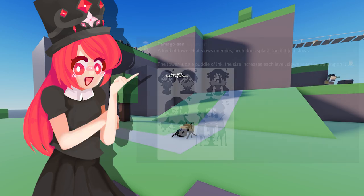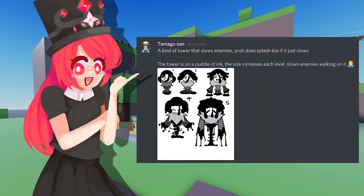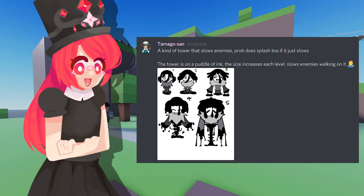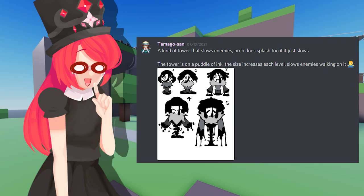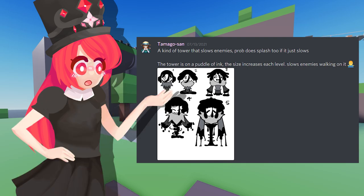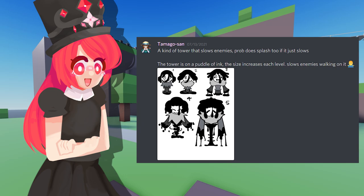The next suggestion is from Tamago-san — a kind of tower that slows enemies, and probably does splash damage too. The tower is a puddle of ink and the size increases with each level. Slow enemies walk on it. I'm not sure what he means with that — it's a little bit weird. But I really like the design. If we're gonna implement this, it's gonna be very hard to transform this design into a blocky design, because it's so intricate and cool. I really, really like it. I can see the animations being very gooey and flowy. I love towers with effects behind them — it can be really, really cool.